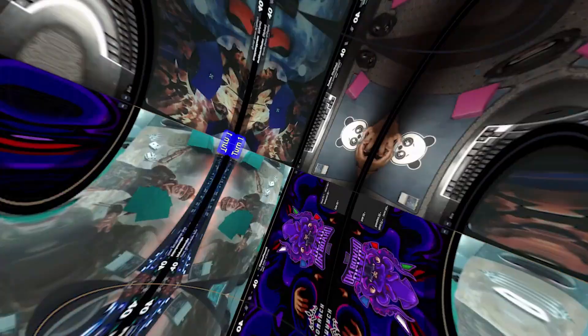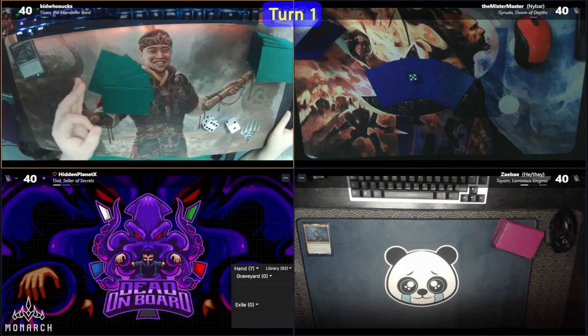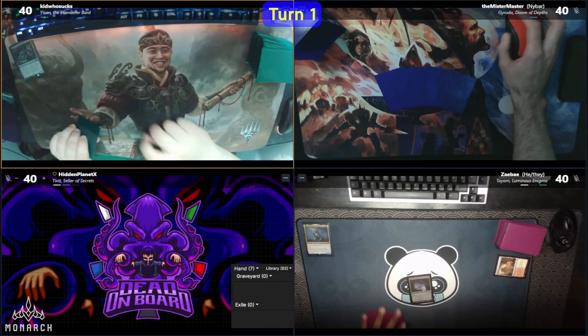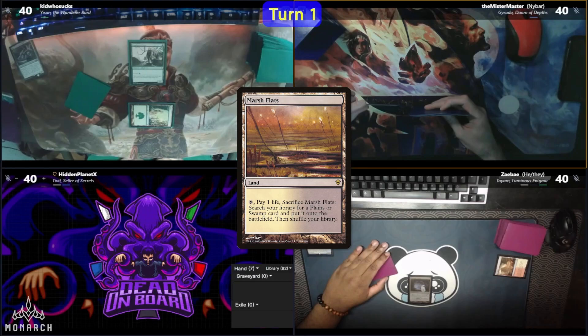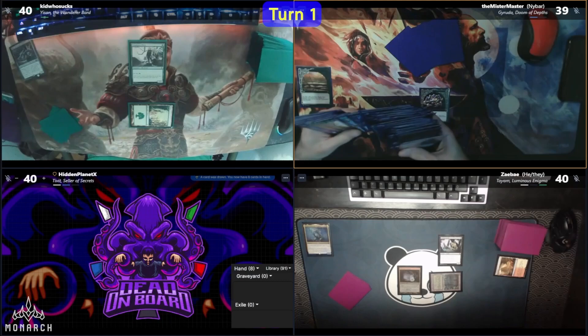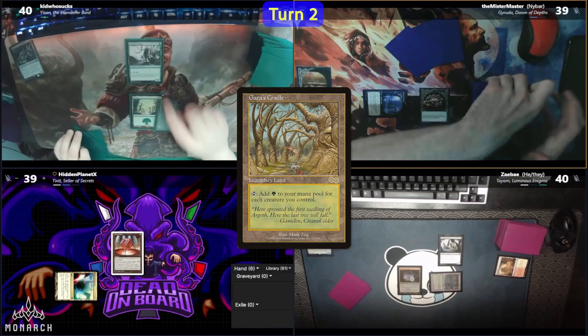Zae mulls to 6. Nybar drops to 5. There is a pre-game action, as Zae puts a Gemstone Cavern into play, exiling an Arid Mesa from his hand. Kid starts off the game with a Forest and taps it for a Llanowar Elves. Nybar plays a Marsh Flats and casts a Jeweled Lotus. He cracks his fetch for a Watery Grave and passes. Zae has a Bayou and casts a Carrion Feeder. Hidden plays a Mana Confluence and takes 1 to cast a Mana Vault. Kid has a Gaea's Cradle land and casts an Allosaurus Shepherd. Not fearing countermagic, he taps out to cast his commander, Yi-san.